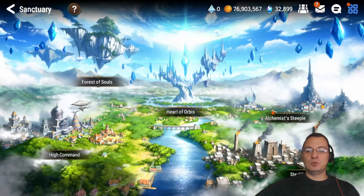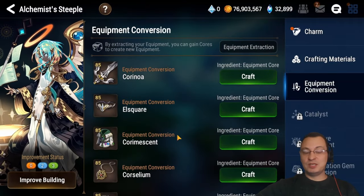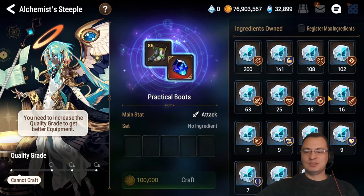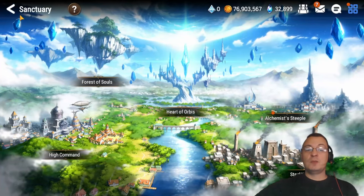If you want to, you can also come into the Alchemist Steeple and do something here for your weekly mission. I don't quite have enough for boots right now — I need 70 here — so we'll do that a little bit later, but that'll help you get that weekly mission.